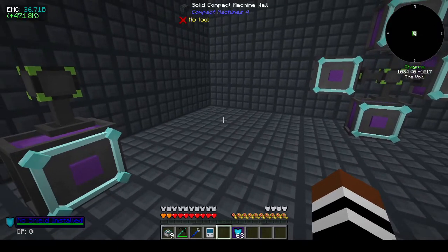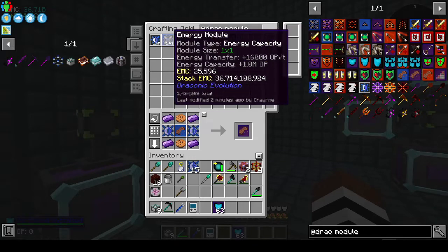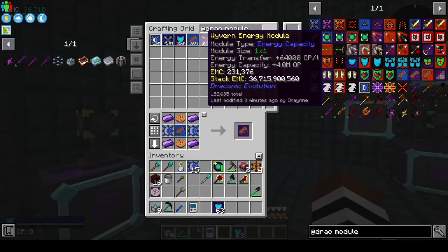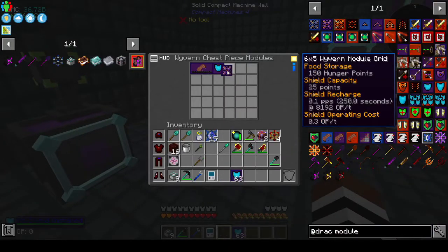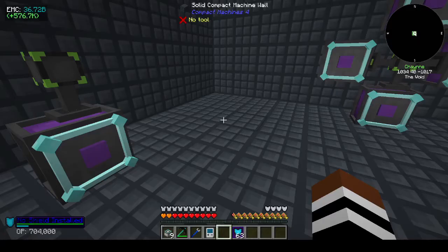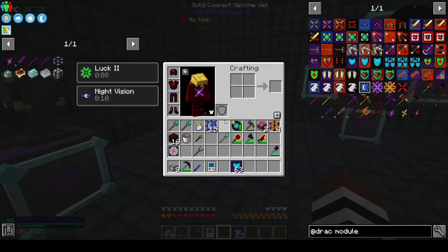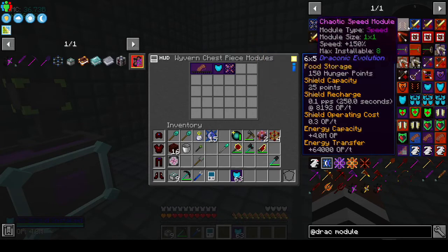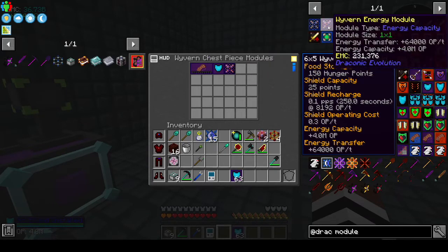Share Control G - energy module, wyvern FC. Got an energy module! So it's coming from the network I'm assuming. Food storage 150 hunger points, shield capacity 25 points, shield recharge, shield operating cost, energy transfer. All right, so can you - I don't think you can make a bigger energy. Can you put more than one? You can! You just can't put like... all right so if I do that for example.